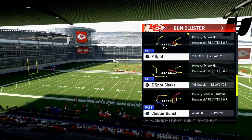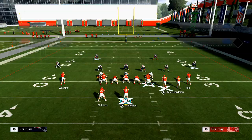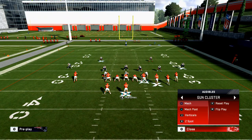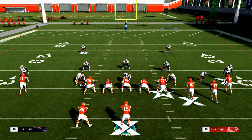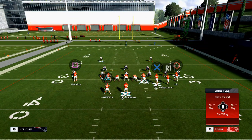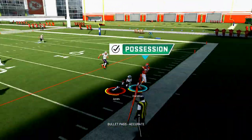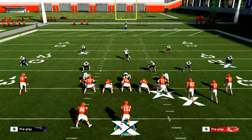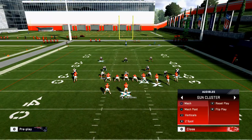Hopefully this gives you enough tools to run the bunch cluster offense. First things first — the hardest defense to beat when running the bunch cluster is the nickel three-three-five, and specifically press man-to-man. If they have a good man coverage corner on that motion-out corner route, you can see he kind of stays right there. Normally that would beat man-to-man, but a good user in man coverage kind of slows the bunch cluster down.